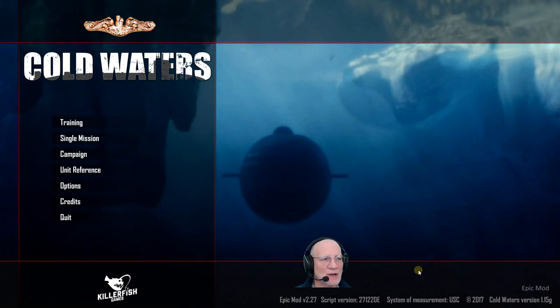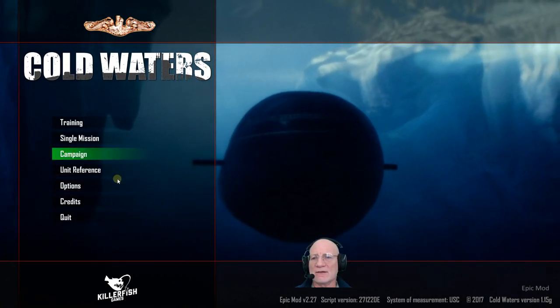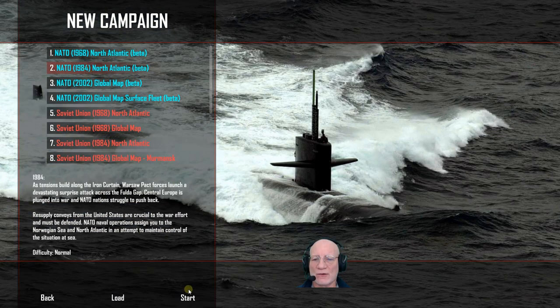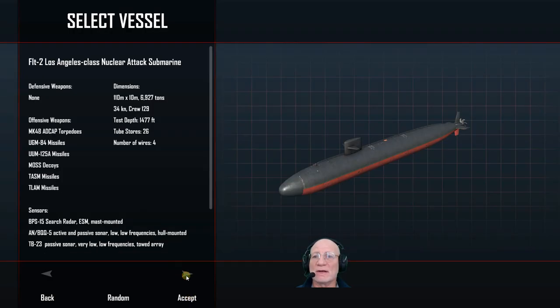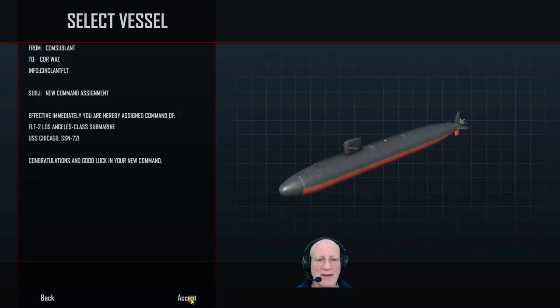Hey, welcome - it's time to play some Cold Waters. What do you say we start a new campaign? Let's do a 1984 North Atlantic. Let's grab a Los Angeles class submarine, a Flight II, and get after it.